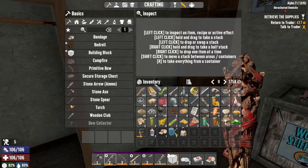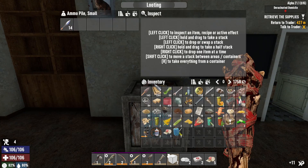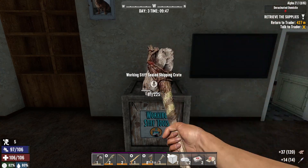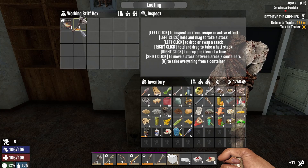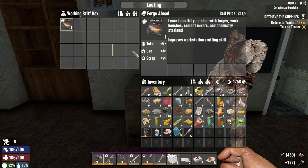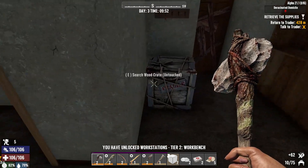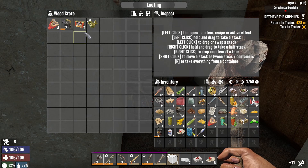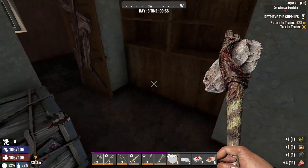Do I have a shirt on? I do — okay, so I'm not gonna keep that. I'll take those. Level two hammer — that's better than what I got. Forged ahead — oh, I can now make a workbench, that's lovely. Scrap helmet — I mean we could sell it to the trader.